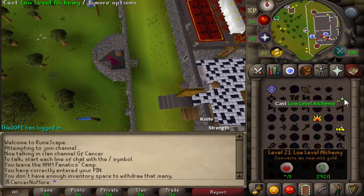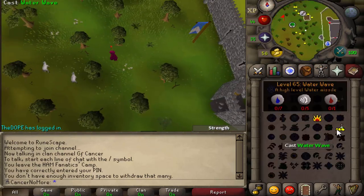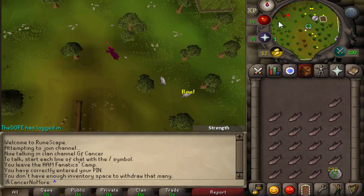At first you can just do this with low alchemy, and later on when you get to level 55 — like I just got — you can do high alchemy, which is just going to boost your profit even more.